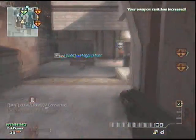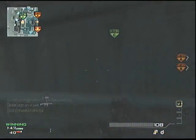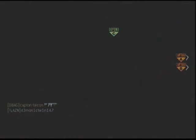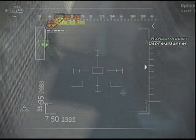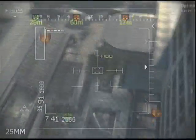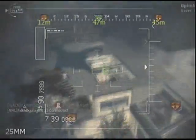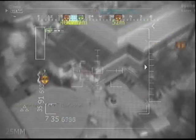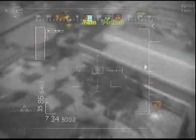I got my Osprey Gunner — now I'm running and hiding, but I didn't pick a very good spot. As you'll see, this Osprey Gunner is kind of a fail. I only got about nine kills out of it, so I went ahead and sped it up so you guys didn't have to watch me fail. If you have any suggestions for the Drop Zone series, please leave them in the comments.